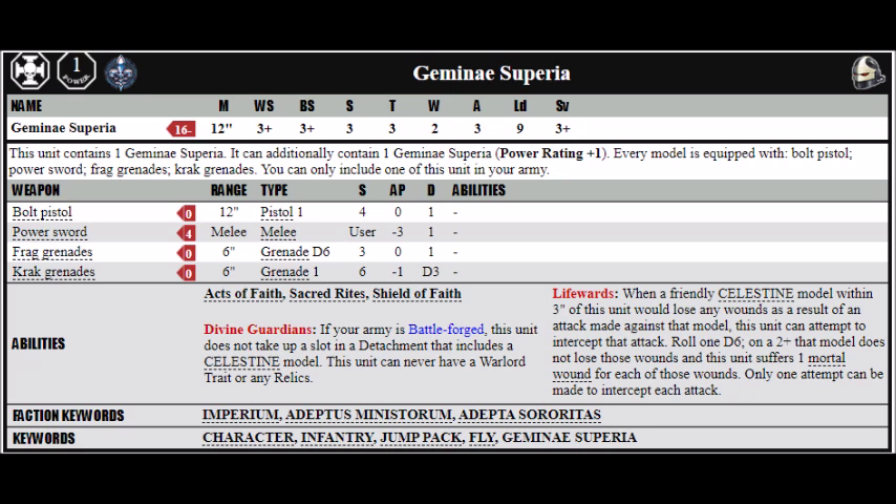Their primary function is to be bodyguards for Celestine, which they do with their Life Ward special rule: when Celestine is within 3 inches of them and would lose any wounds as a result of an attack, on a 2+ they can choose to take a mortal wound instead of having Celestine suffer the wound. This can be pretty handy, particularly as Celestine can put them back up with Healing Tears next turn. They are a small unit of characters, which means they can be screened by other Adepta Sororitas or any other units — handy because the character targeting rules will prevent opponents from just gunning down the bodyguards with conventional firepower.